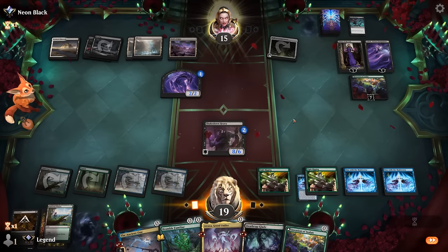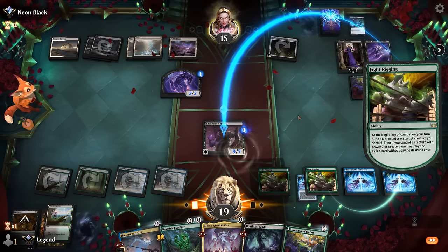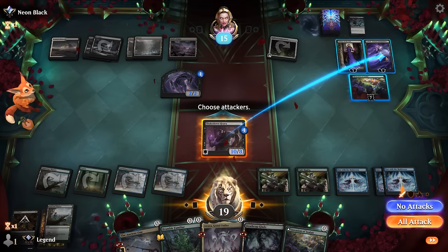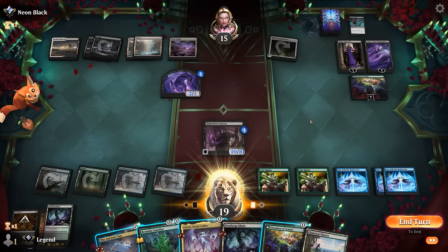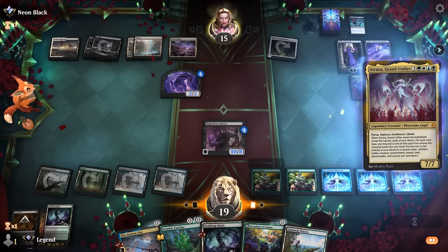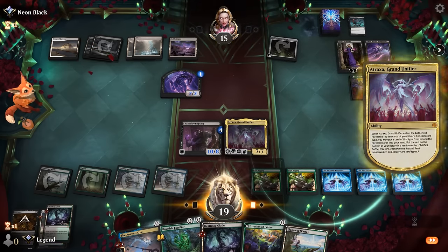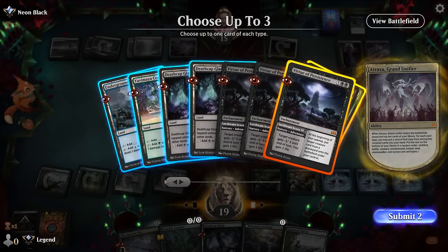We attack Ashiok. Boon lets us draw. We start with Atraxa and still have one free spell available. This Fetch Quest finds Virtue of Persistence, an enchantment, Bramble Familiar, and a land.